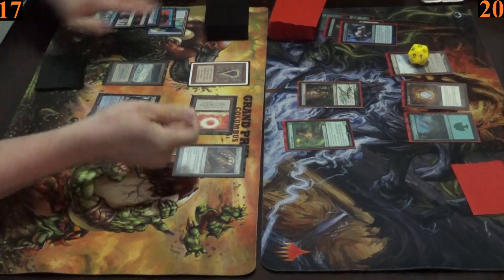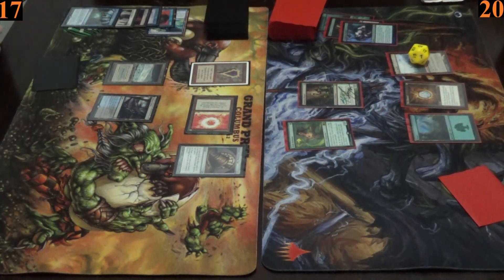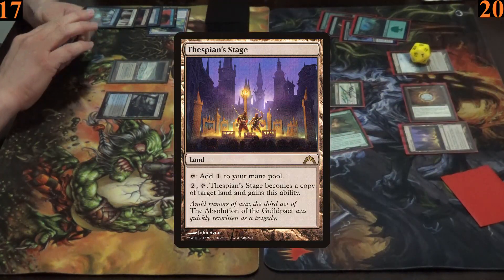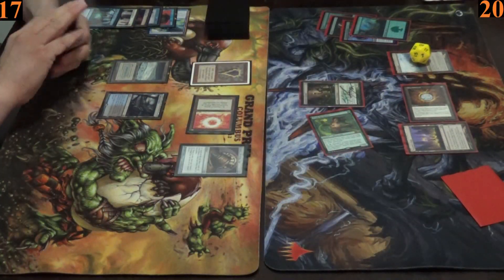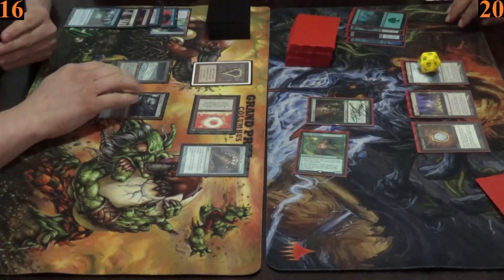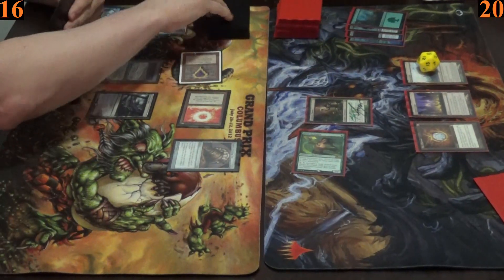For Ryan's turn, he recasts his Top again and once again checks his top three cards, then passes. However, before the end step, Armin uses his Reclaimer's effect to sacrifice a Forest and fetch Thespian's Stage from his deck into play. For Armin's turn, he moves straight into combat and pokes Ryan again with his Elvish Reclaimer for one damage, then passes.